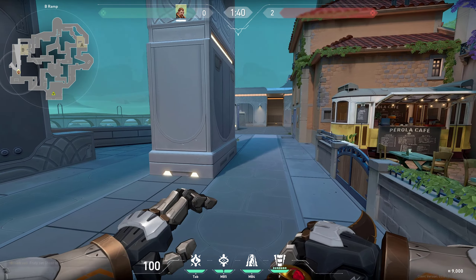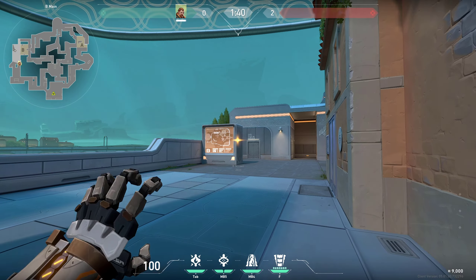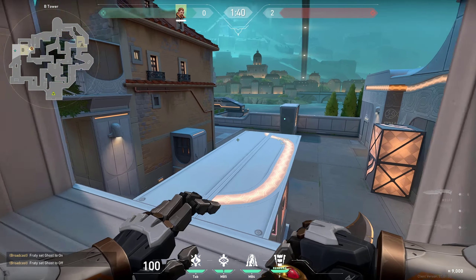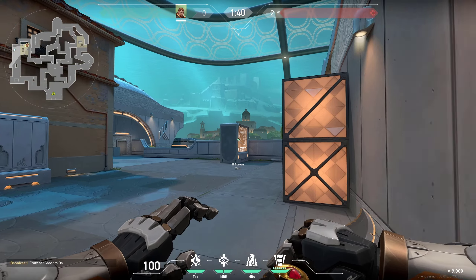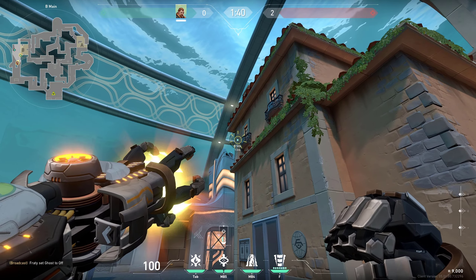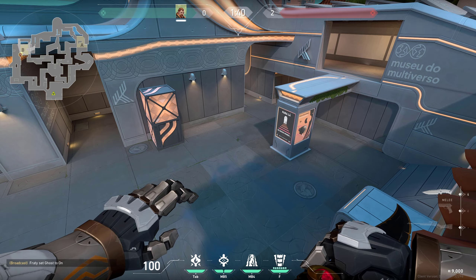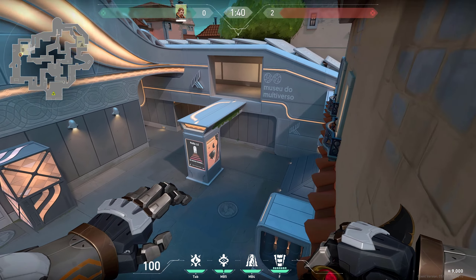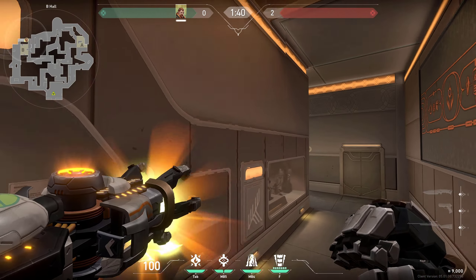Usually enemies would be standing or holding anywhere in the long area, so this flash would blind anyone who would be close as well. If you are pushing further, you can do your flashes either through this wall so it blinds anyone in the backside, or a simpler way is throwing your flash a bit higher so it's harder to dodge and the enemies cannot see it coming immediately.